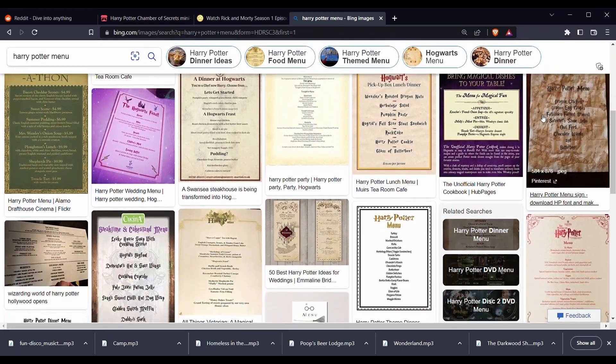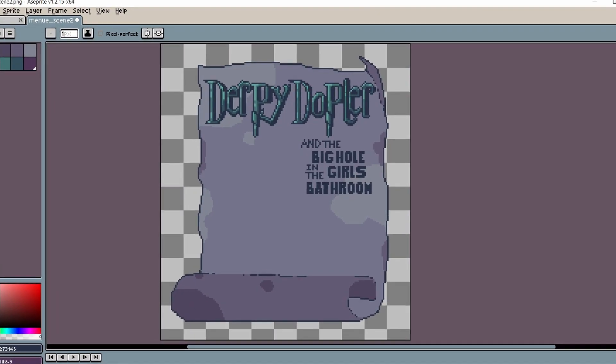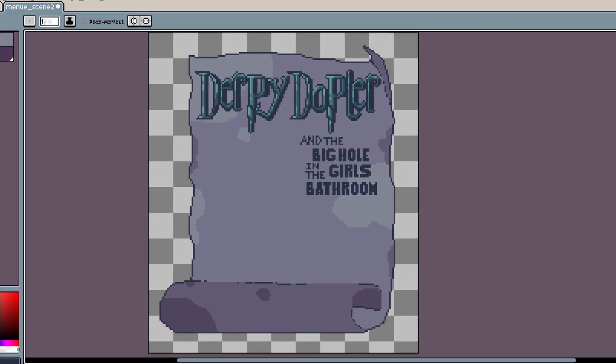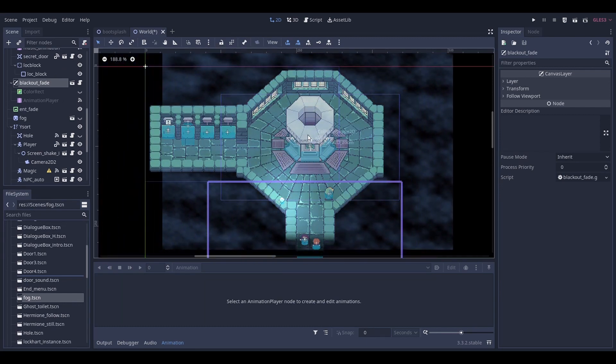So I made this little practice room for the title screen, and I thought I was being clever by putting the instructions of how to play inside the background of the practice room. You guys can tell me if I'm a genius or an idiot with that one. Google says that parchment is the way to go. Derpy Doppler and the big hole in the girls' bathroom. Yeah, I guess that doesn't sound too good, but we're gonna keep it. We're getting really close here. Maybe some background fog?